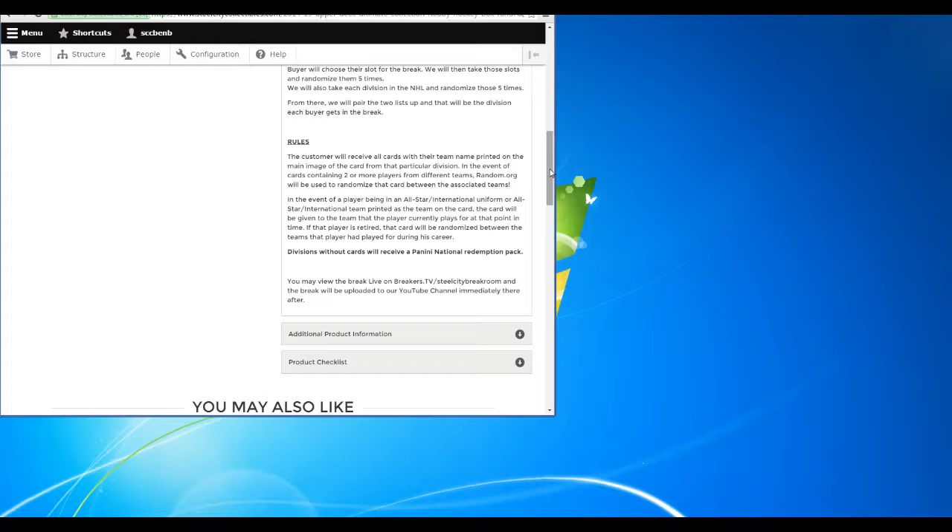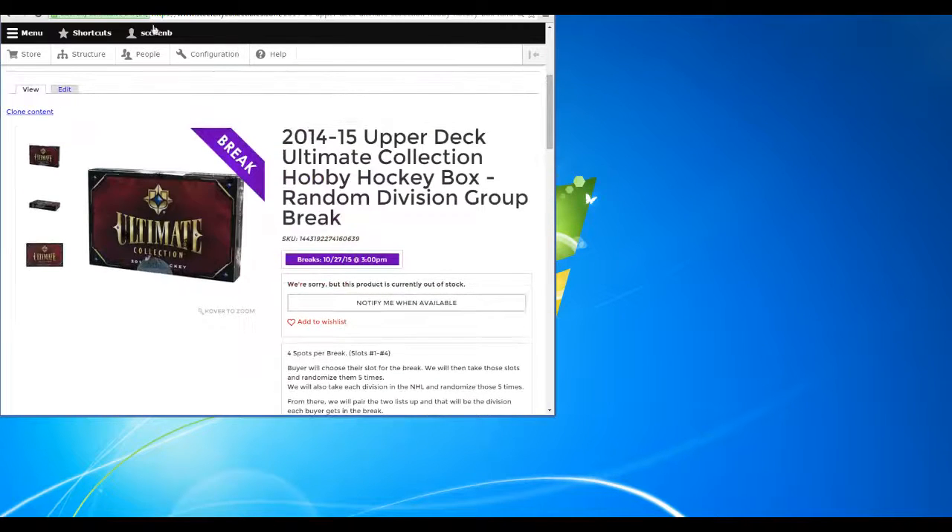In the event of a player being in an all-star or international uniform with that team name on the card, the card will be given to the team the player currently plays for. If the player is retired wearing an all-star or international uniform, the card will be randomized between all the teams he has played for during his career — all the divisions he has played in. Divisions without cards will receive a Panini national redemption silver pack.